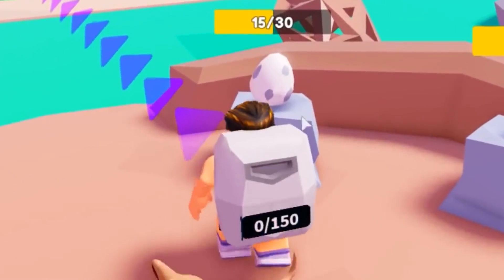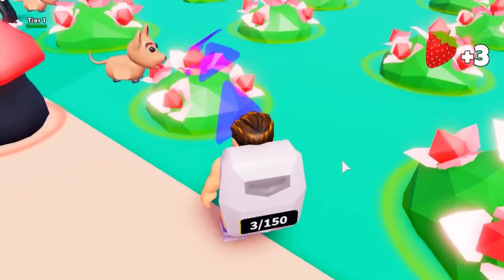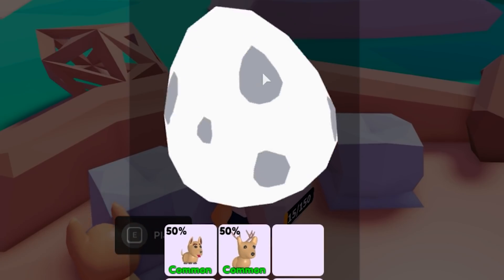So this is my nest, and if I want to hatch these eggs, I will need food. So let's collect food. Work harder! You're useless! He's done. Let's feed the eggs. They're ready. Let's hatch them. Alright, let's see what we get. A dog.